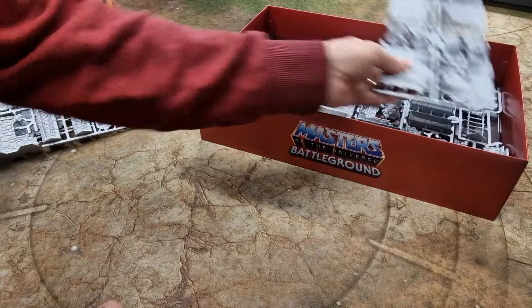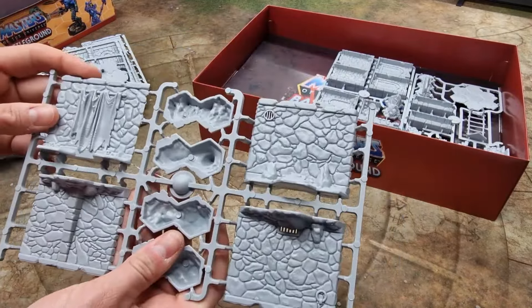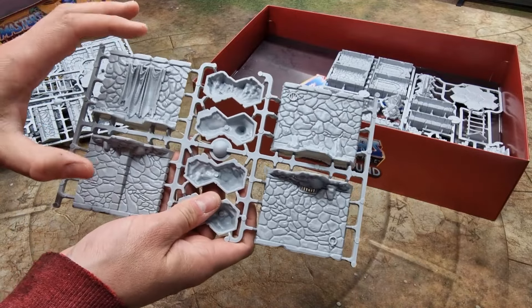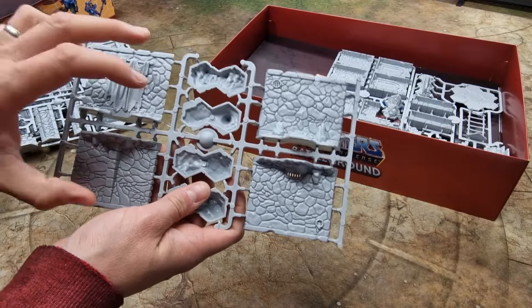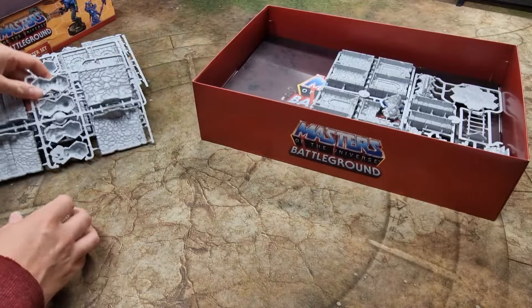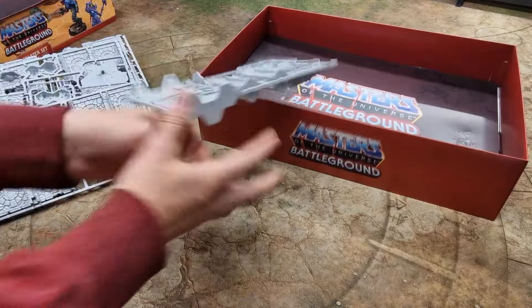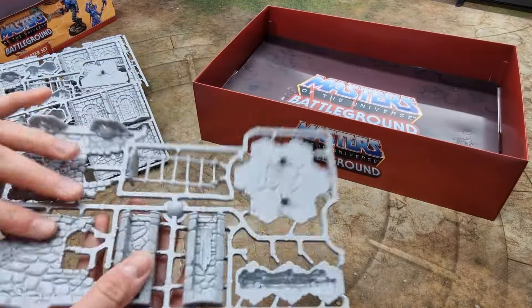You do get a lot of terrain pieces — there's a full set of terrain for this board. From what I've seen, there are lots of ways you can change the terrain around, or there are fixed terrain layouts to give you an equal balance on both sides with pre-determined maps. Loads of terrain inside, which is an excellent move — it's good to see. Very generous with the terrain you get inside the set.